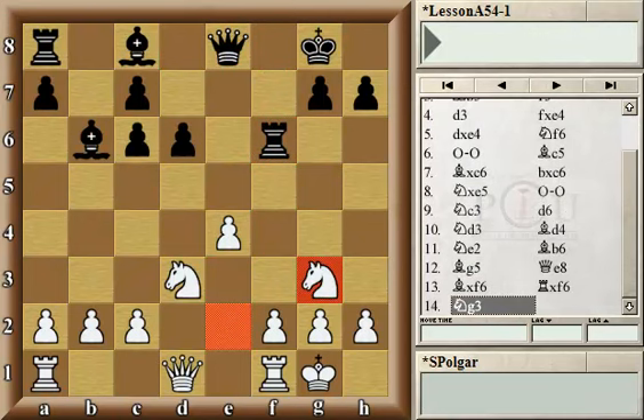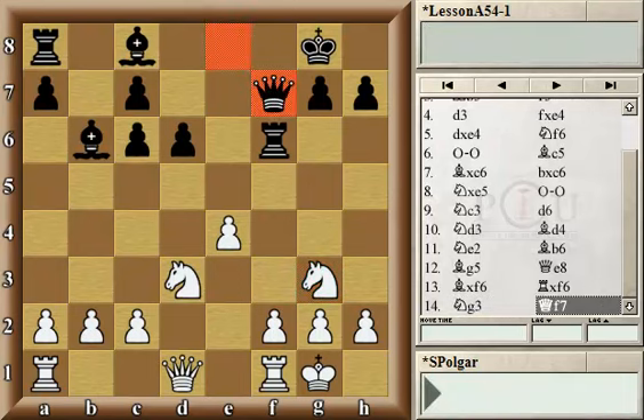The knight retreated to d3, then Bd4 threatening to trade on c3 and the pawn on e4. Anand played Ne2, and the bishop retreated to b6. White still has an extra pawn and protected it on e4 by pinning with Bg5. Black gets out of the pin, renewing the threat on the pawn. White must trade in order to get a chance to protect the pawn sufficiently with g3. This very same position was reached in another game between Magnus Carlsen on the white side and Rajabov from Monte Carlo in 2007.